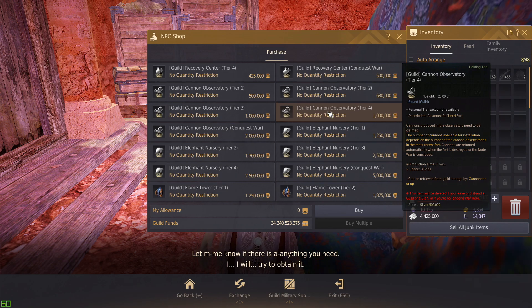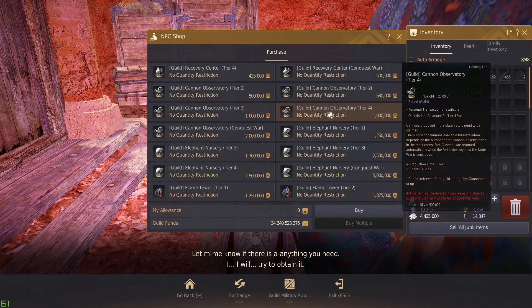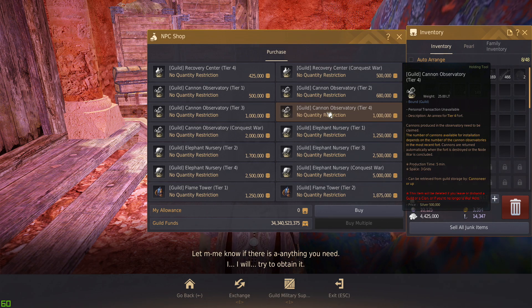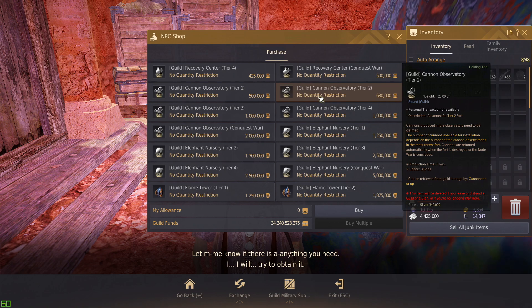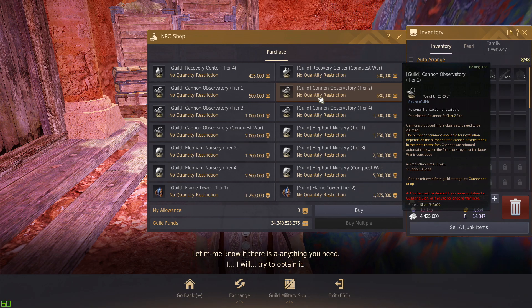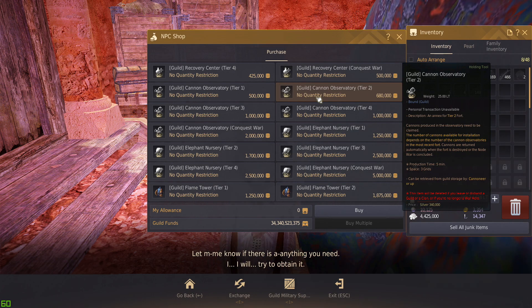The cannon observatory is a specific role someone in your guild handles. It's a mobile structure placed in the middle of the field that can shoot at the enemy base, destroying structures quickly from safe distances. It can itself be destroyed in the field, so the cannon must be moved if needed. If you destroy the enemy's cannon observatory, their base can no longer be hit by new cannon fire — they can't respawn more cannons from it.